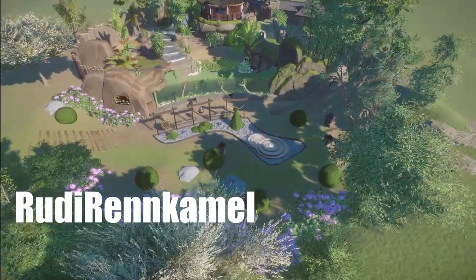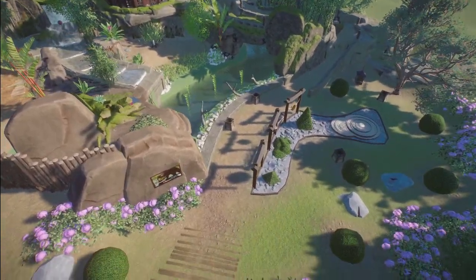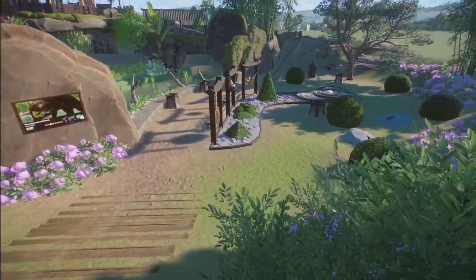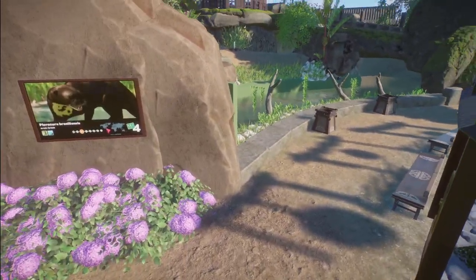Rudy Rencamel has made us a Small Clawed Otter Habitat. You can bring this into your zoo for right around $56,000. You can also check out Rudy's YouTube channel if you get a chance.